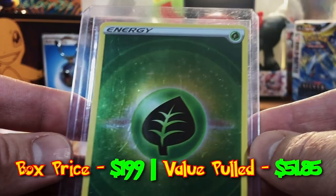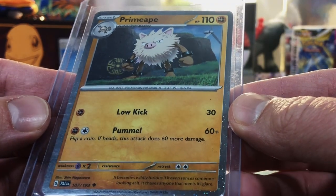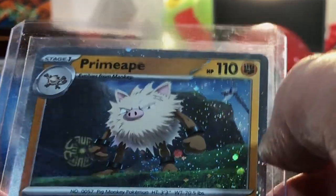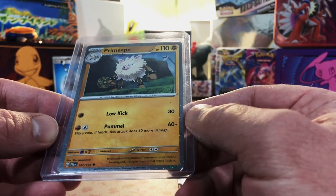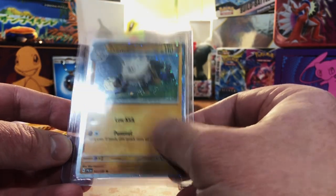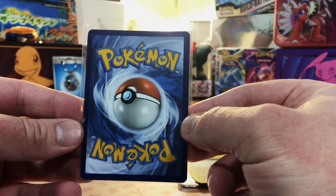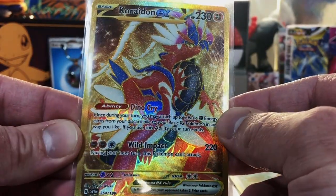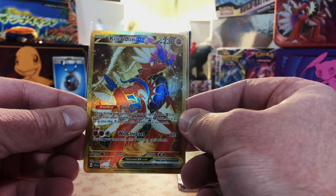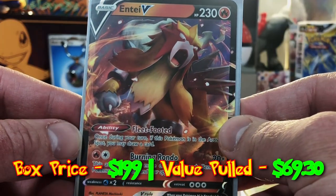A holo Grass Energy from 2022 — probably Crown Zenith. A holo Primeape from Paldea Evolved — I guess it's got a border holo. It's probably a promo holo from the Annihilape box, which is why it's an uncommon with a holo treatment. Next up: the Charizard EX Gold card from Scarlet and Violet Base Set — I never pulled this one, but it is a very nice card.